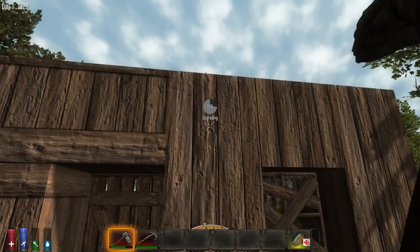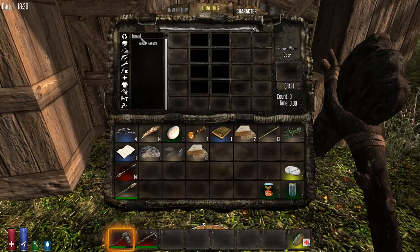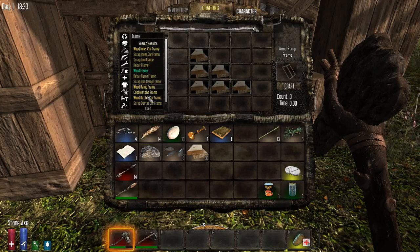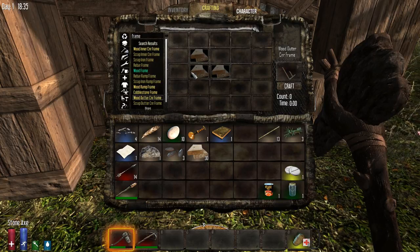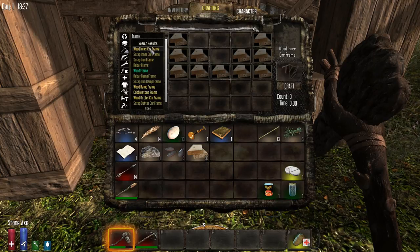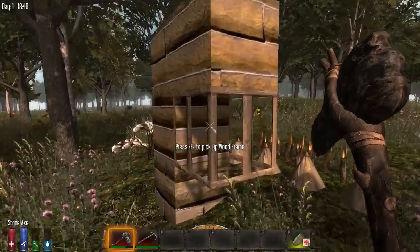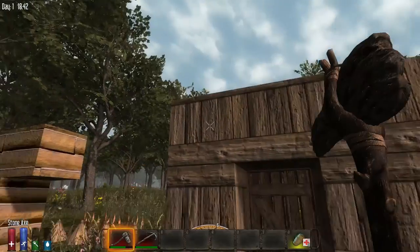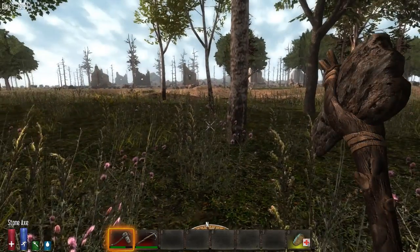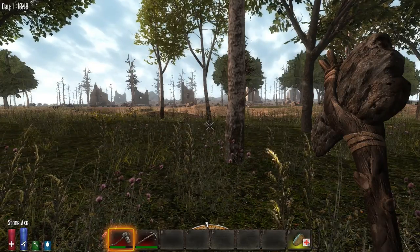That's a good basic tutorial on wood and what you can do with it. There are also other frame types — inner and outer corner frames, ramp frames for angled surfaces, and different corner frames for building roofs. But for most of your building you'll just use plain wood frames. I recommend investing heavily in those early in the game so you can quickly climb obstacles and get into buildings. If there's something you'd like me to cover, let me know in the comments, and I'll see you on another tutorial.